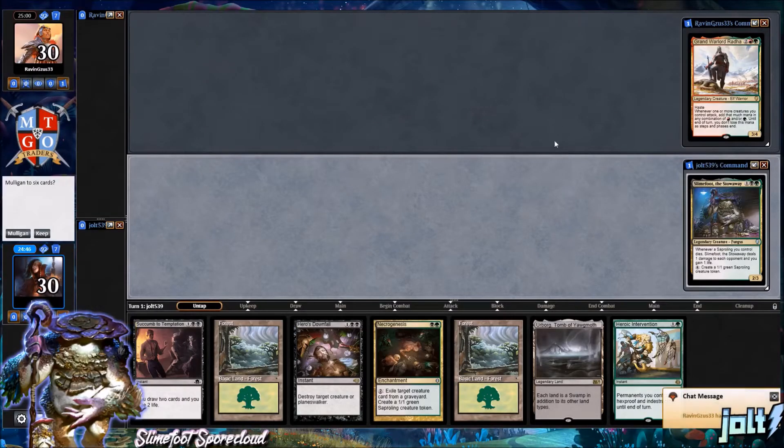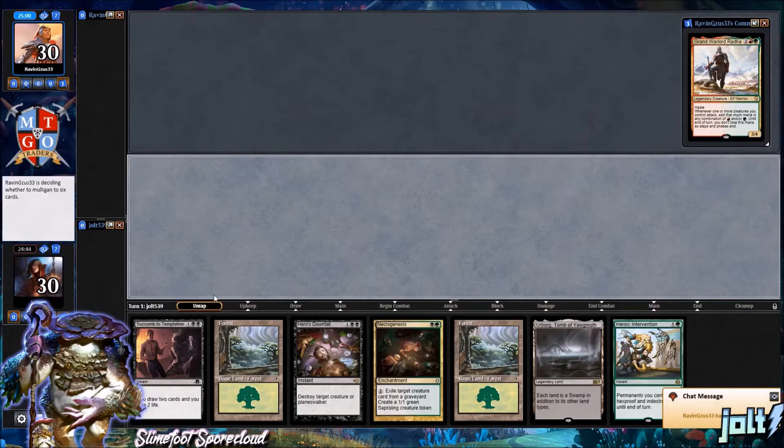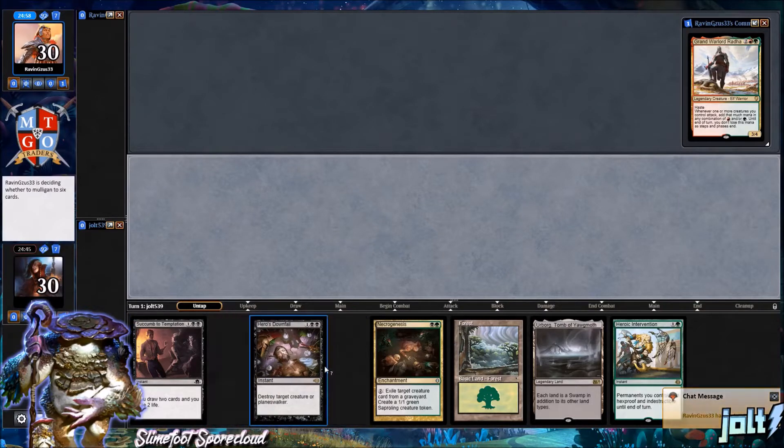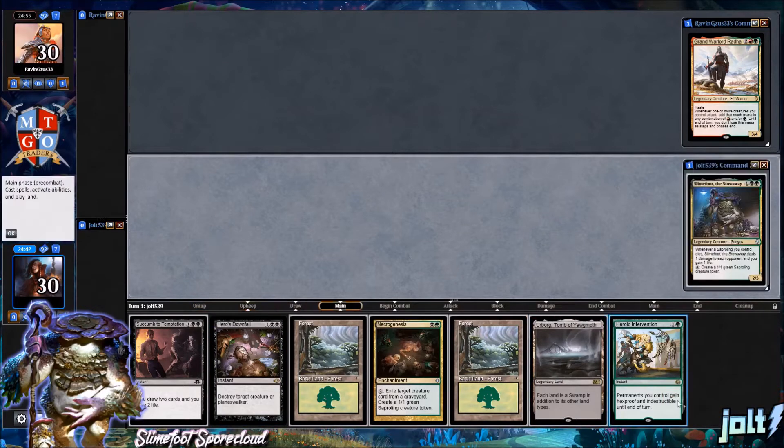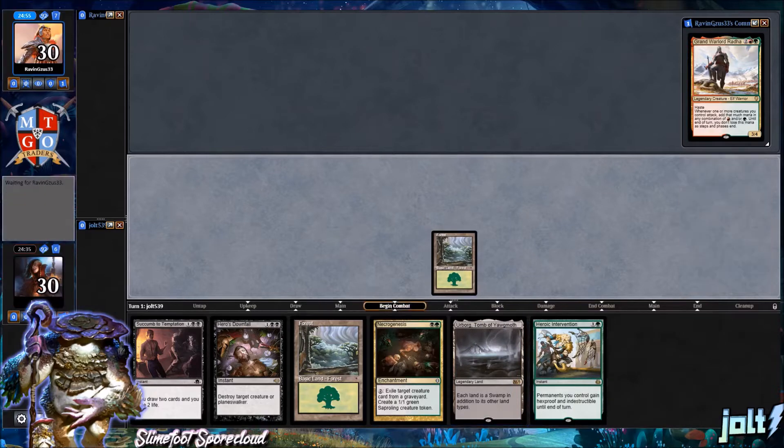Welcome to Slime Foot the Stowaway. As far as opening hand goes, yes, we're going to keep this one. I like this a lot — we've got Succumb to Temptation, Hero's Downfall, Herb Board which is going to turn these forests into double black for those double black spells, and then also a little bit of board protection with Heroic Intervention. Let's get down a Forest and then pass turn.